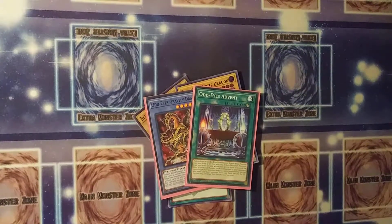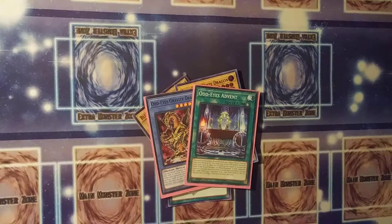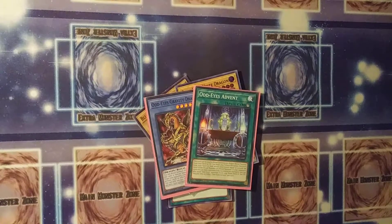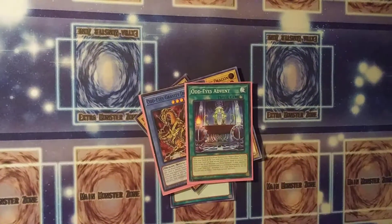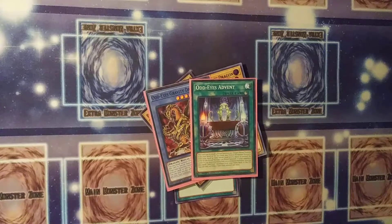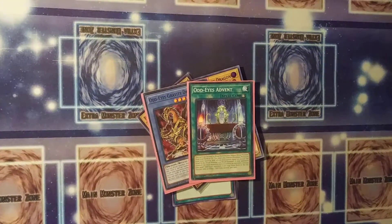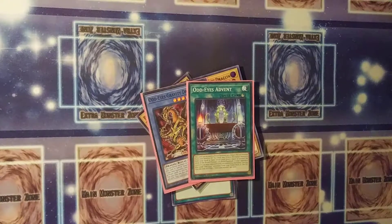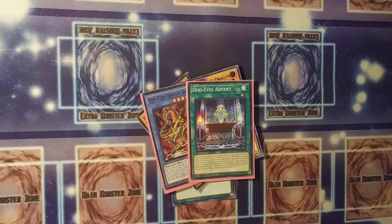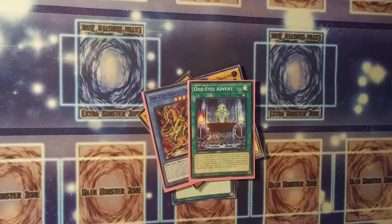Ritual monsters were a thing too. They'd have to be drawn into, stacked into the main deck, and require not only a proper tribute but also a spell card as a catalyst. In the case of fusion summoning, you have to gather three cards from your main deck to summon one from your fusion deck. In the case of ritual summoning, you have to gather three cards from your main deck just to summon one of those three cards. So further down the road, Konami decided to add new types of monsters to the fusion deck — except now it was being called the extra deck.